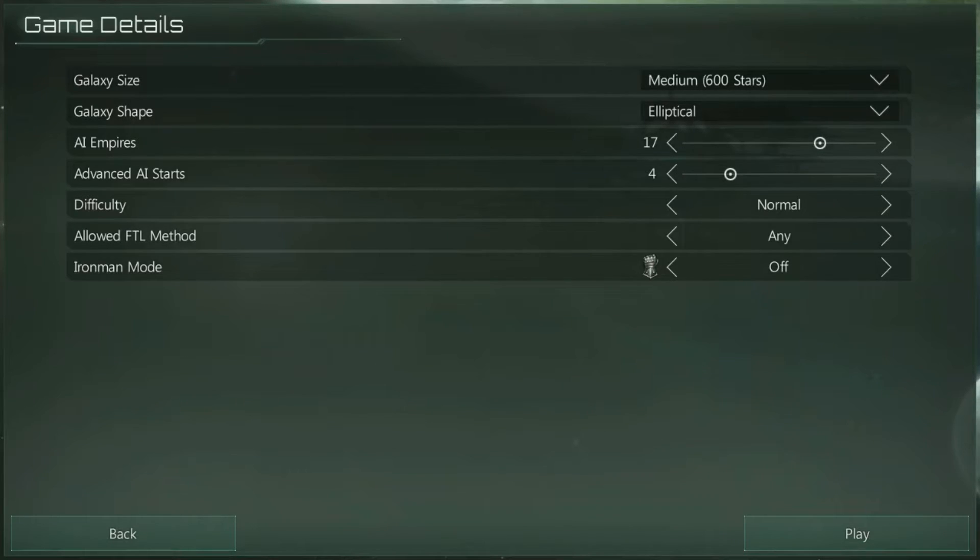The other options like FTL method and Ironman mode are pretty self-explanatory. Ironman mode: one save to rule them all. The FTL methods themselves all have advantages and disadvantages. For me personally I prefer the warp drive, because for roleplay purposes that's what the Imperium of Man in Warhammer 40K uses.